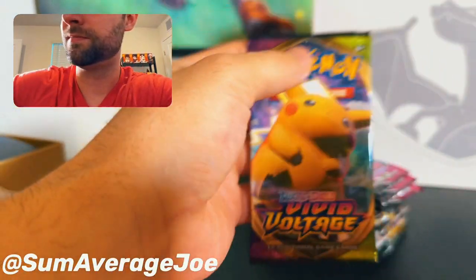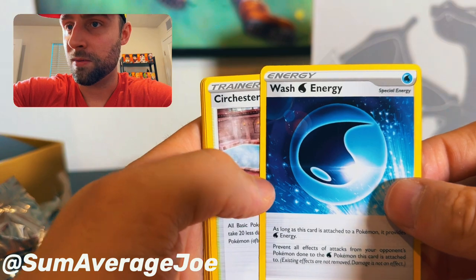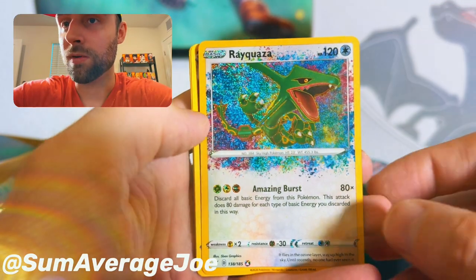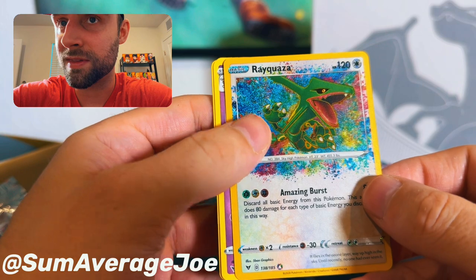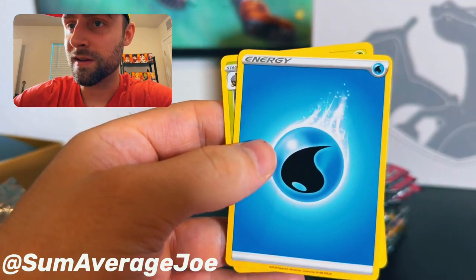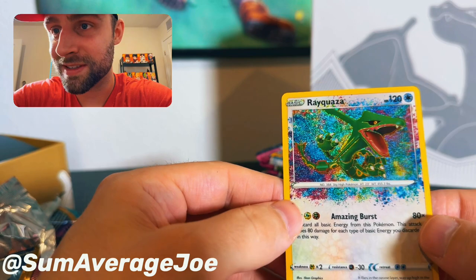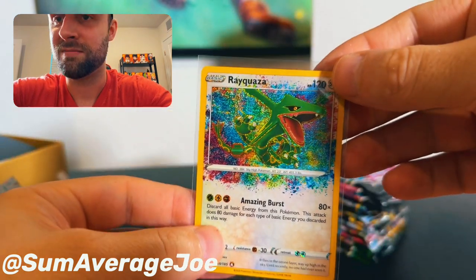On to Vivid Voltage. Here we go — Wash Energy, Chester Bath, Shepet, Ferro Seed, Joltic, Sand Dial, Sea Dot. Rayquaza Glitter Art — that's cool. Alcremie for the rare. The Rayquaza looks really pretty and valuable. We will see at the end what we got, but for the sake of time we will keep on moving.